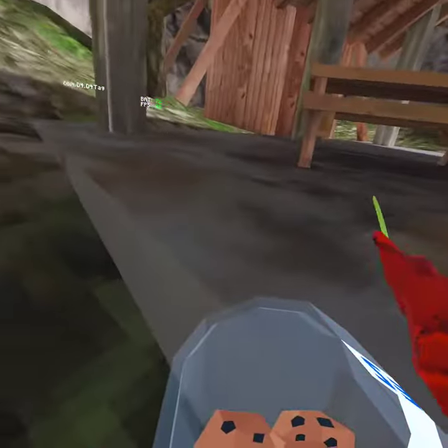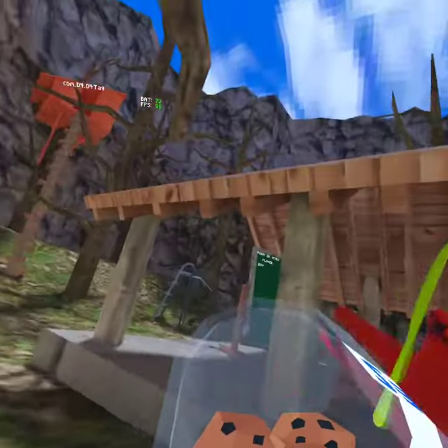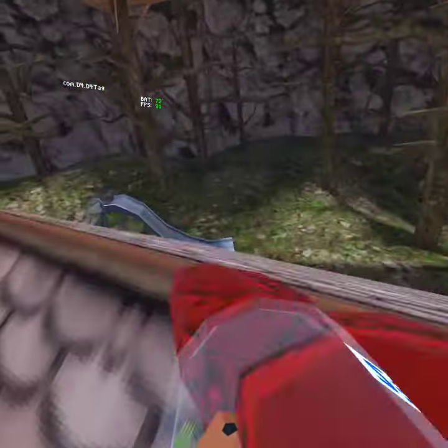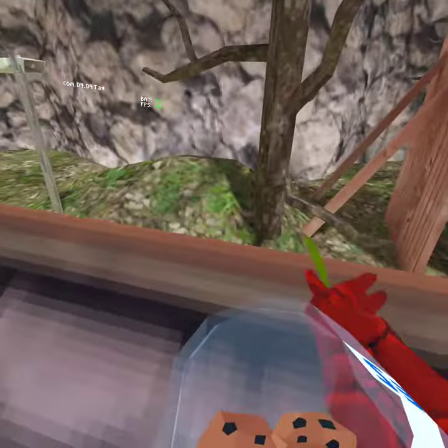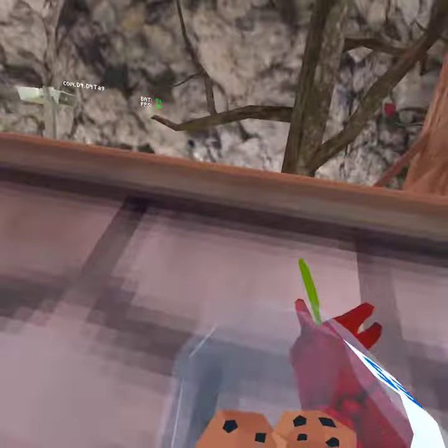Number three: when you have boots and sticks, it's probably really easy to make high jumps, like — I almost just made that.